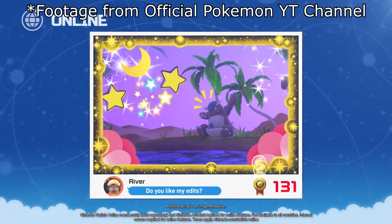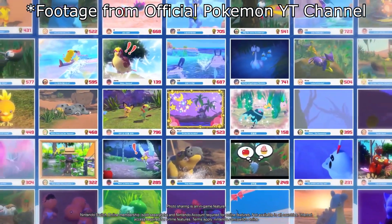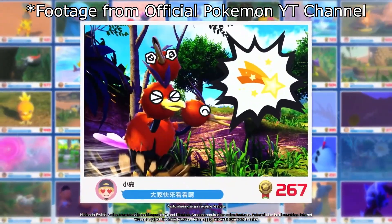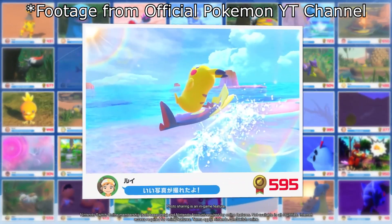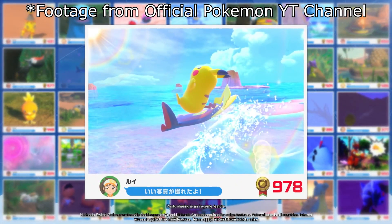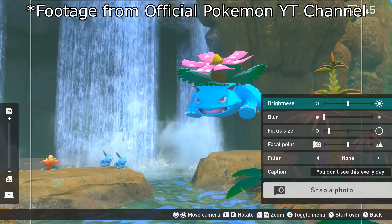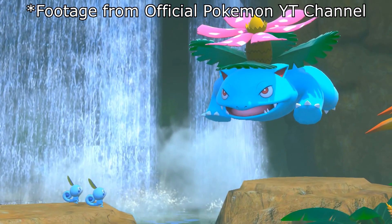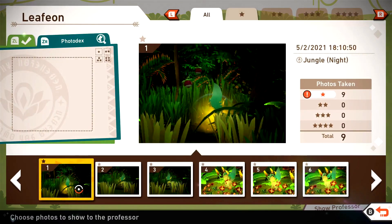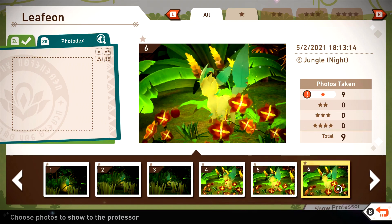Getting into the online multiplayer features — you can actually share your photos with friends and even random strangers online. It's kind of like a social media system within the game. You can like other people's photos, and there's a ranking system based on how many likes each photo gets. I don't think many of us have gone super in-depth with it yet, but it's really cool and should let you compete with friends.